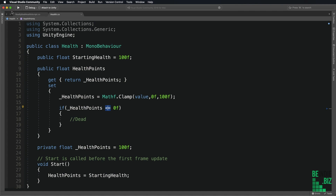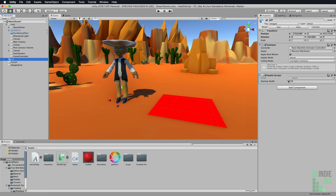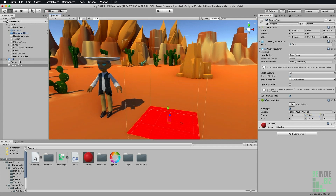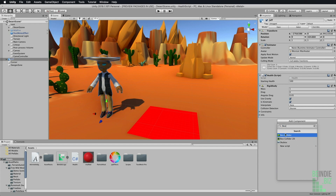I'm going to save these code changes and go back to Unity and select the Jeff character. In the inspector, we can see our starting health points. Next, I'm going to select the danger zone lava pit and configure it to apply damage to the character. I'll add a Box Collider component, make sure 'Is Trigger' is enabled, and extend the size of the collider so the character can enter it. I also need to select the Jeff character and add a Rigidbody component so he can walk into that box, and enable 'Is Kinematic'.